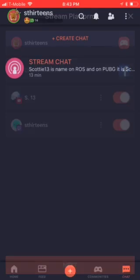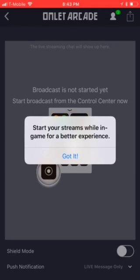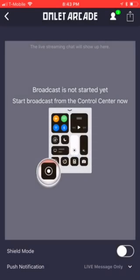When I hit start streaming, it'll come up with a screen showing your username at the top and a button to join the stream. It then says 'start your stream while in game for a better experience,' meaning you should start your stream while you're already in the app you're trying to stream from.